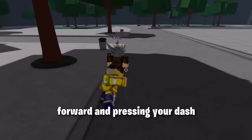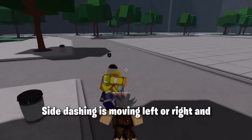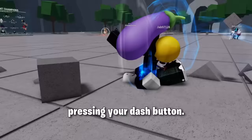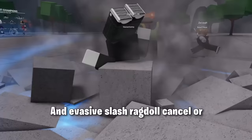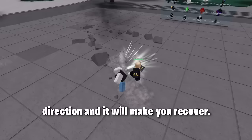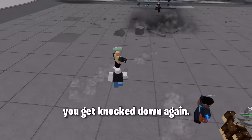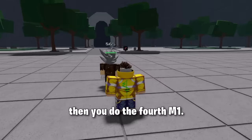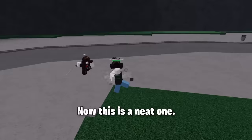Next is front dash — this is literally just moving forward and pressing your dash button. Side dashing is moving left or right and pressing your dash button. Back dash is moving backwards and pressing your dash button. Evasive slash ragdoll cancel is when you're on the ground, you press Q in a certain direction and it makes you recover, but it goes on cooldown and you won't be able to do it soon after you get knocked down again. Uppercut is 4 M1s, but when you reach the 3rd M1 you hold the jump button, then do the 4th M1. Down slam is the same but instead of holding space, you stop at the 3rd M1, jump, and then do the 4th M1.